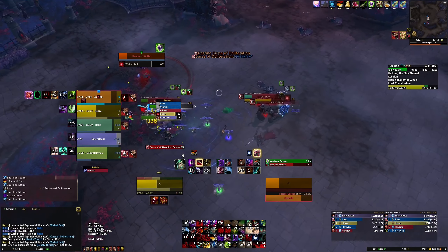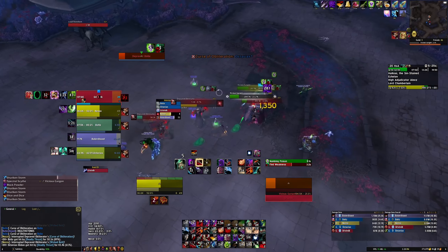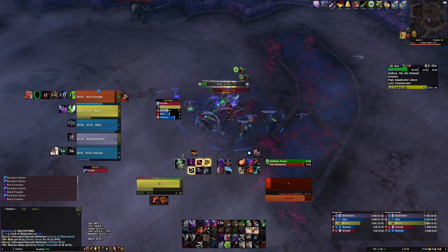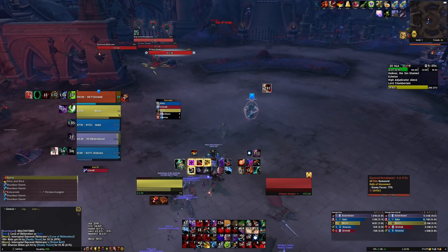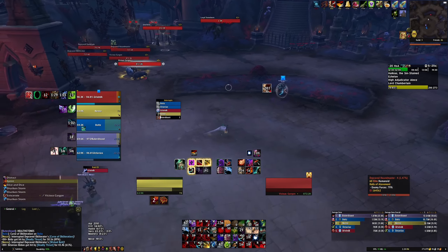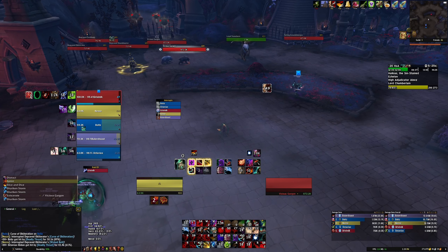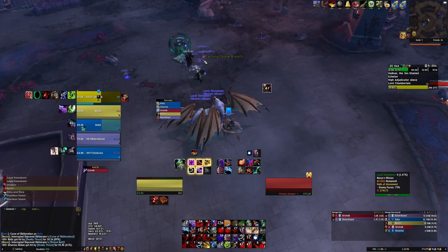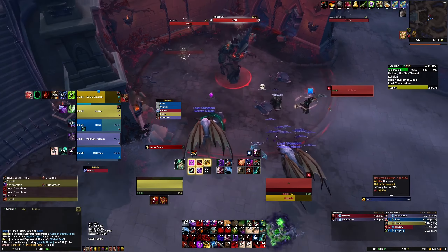This is one of those pulls where I should very much consider swapping to Crippling Poison — our tank has to kite, it's kinda scary for all of us. You make it out okay though. This is kind of weird — I distract to buy some time, but it does not affect the Gargons. Usually when you root a mob that's the leader of the pack, all the mobs are tethered to a leader, and if you stop the leader the whole pack stops. But that doesn't seem to be the case here. I'll have to try to learn more about that.